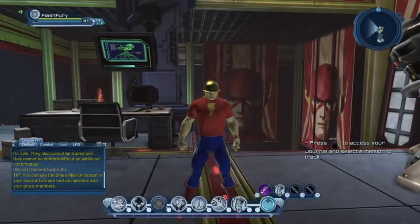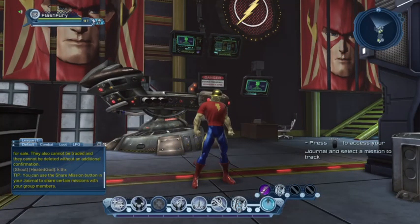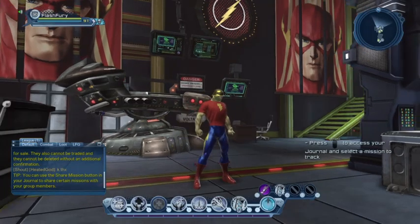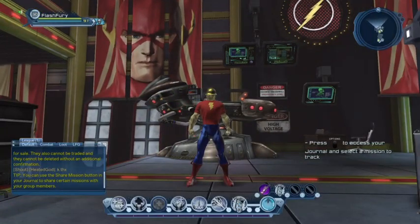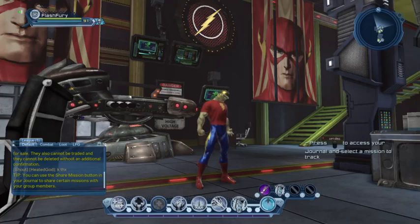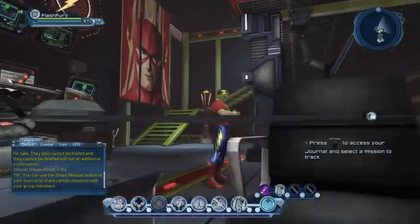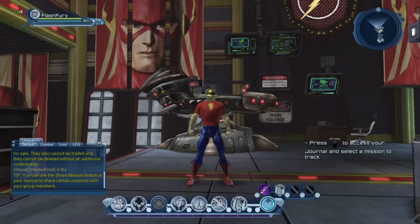The new gear you can use to create a Jay Garrick look is only available at around tier 7. The Flash boots are obtainable from tier 2 villain missions, or from the broker if you're playing a hero character. The pants are the electric pants from character creation, and the t-shirt is the Captain Marvel t-shirt that you have to be lucky to get from the vault — there's no way around that.